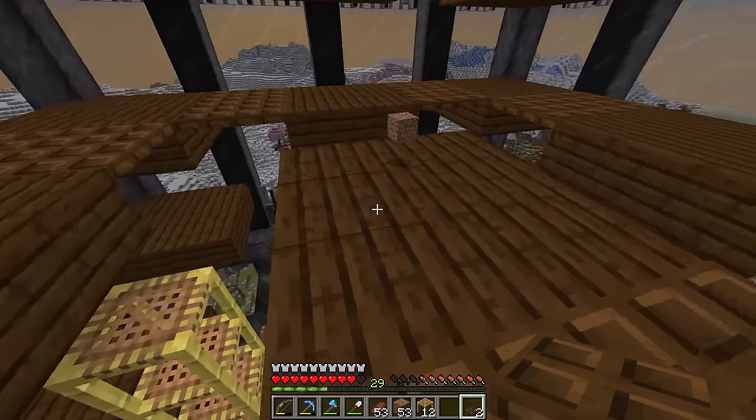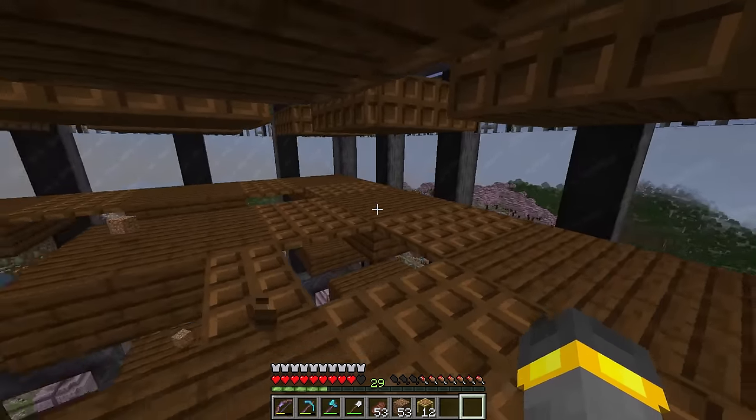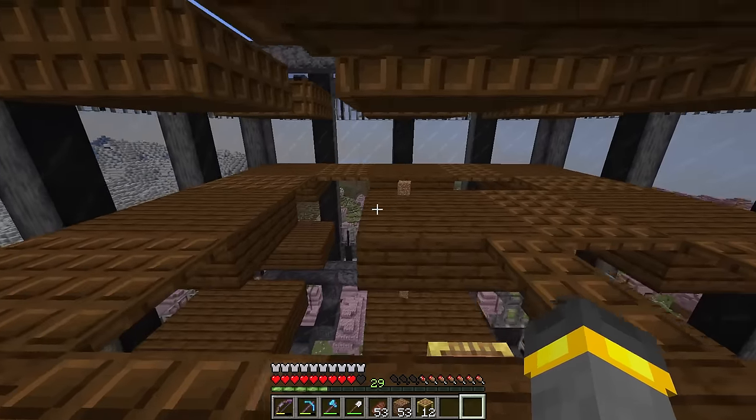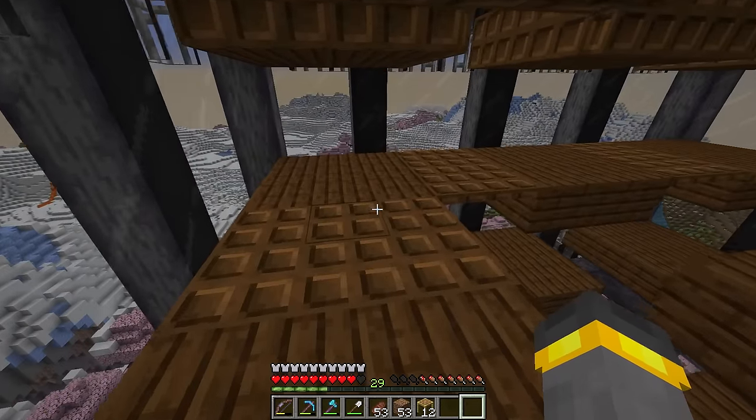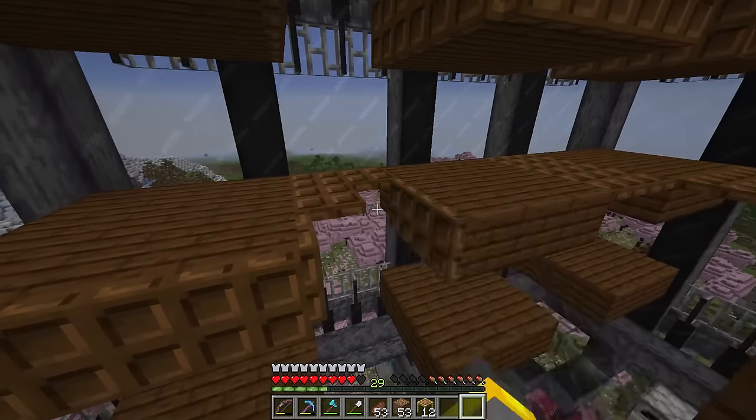And so it was at this sad moment — I'm out of trapdoors, and I have one entire floor left to go and a little bit left of this one. That means I'm gonna have to go down to the ground and farm a little bit more dark oak trees. At least we're almost all the way done with the farm.